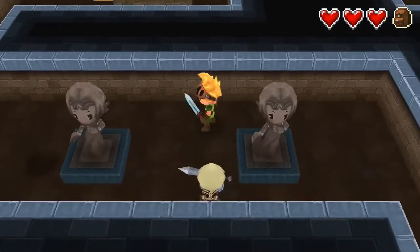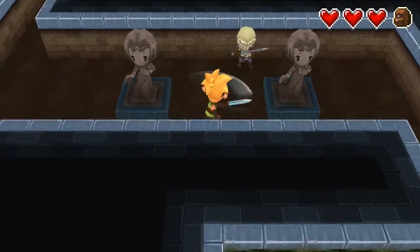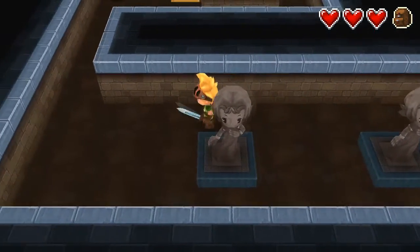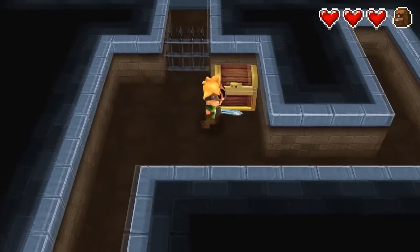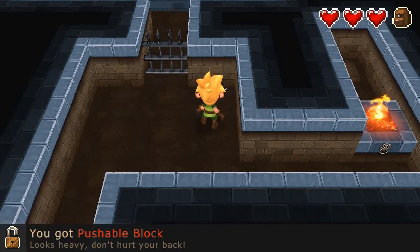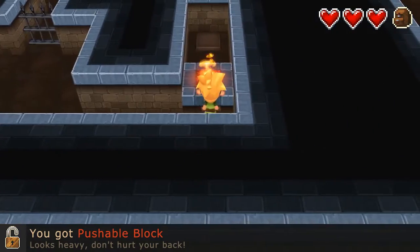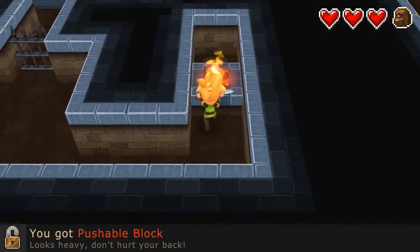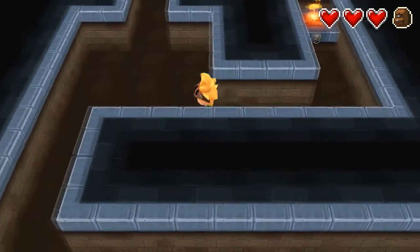Oh boy — hi friend. Oh, two friends. Multiple friends. Lucky me. You got pushable block — looks heavy, don't hurt your back. There we go — that opens that up. That's cool.